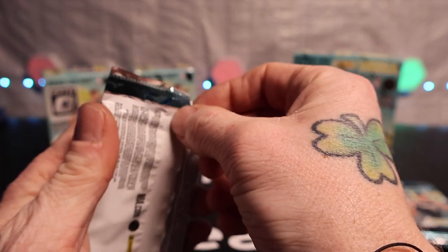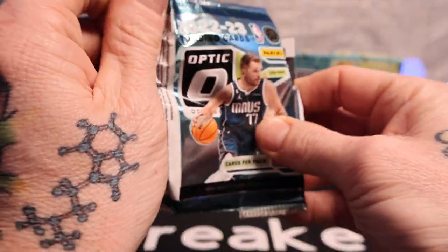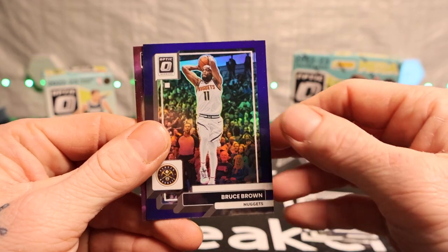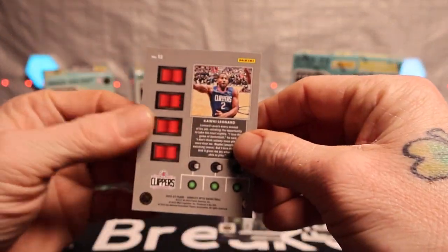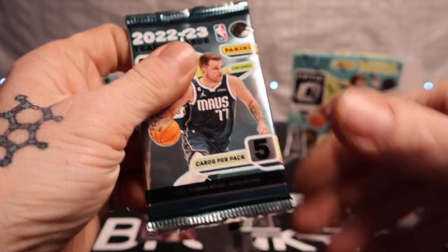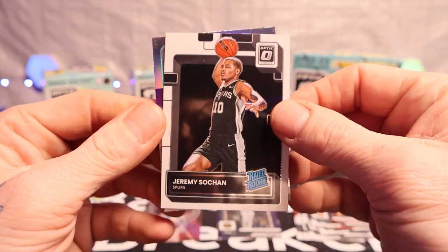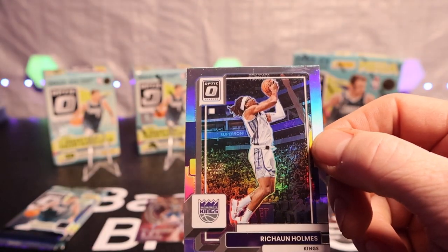It's been a while since I've opened basketball, so bear with me. Got a Buddy Heald, Jason Preston, Kevin — got a purple Bruce Brown and a Kawhi Leonard on the T-minus, pretty sure that's not numbered. Drew Holiday, Damian Lillard, I got Bogdan, Jimmy So-can on the radio rookie, and Rashawn Holmes.